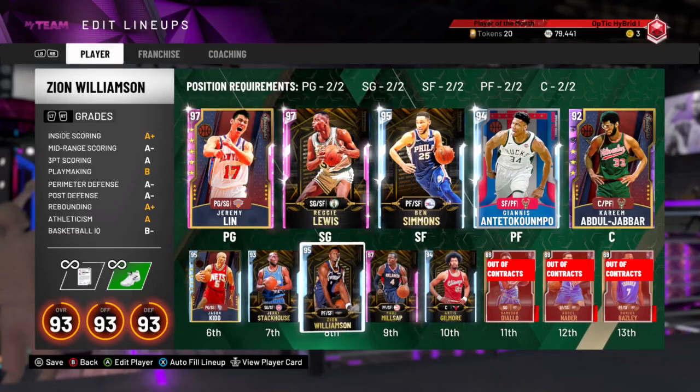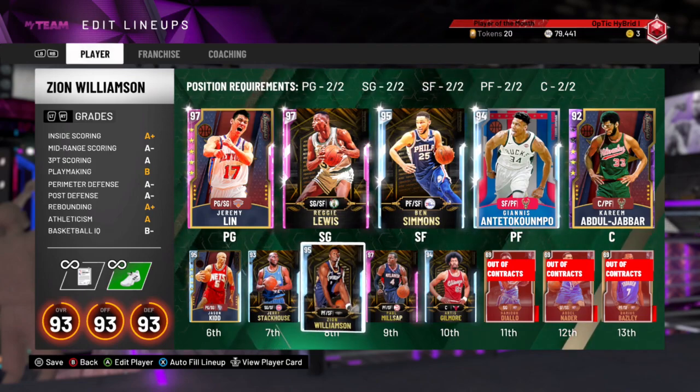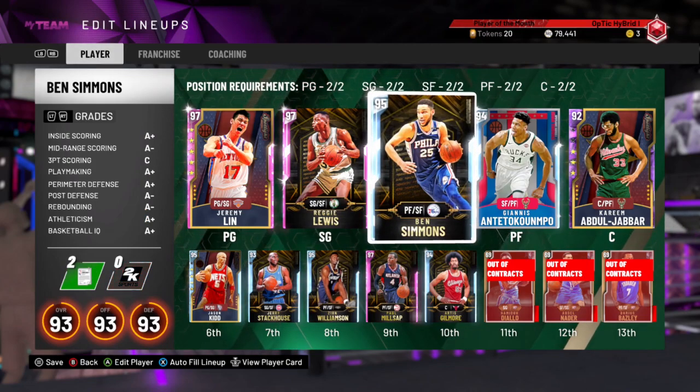In the last video we had just gotten this diamond Zion Williamson out of the token market, out of the triple threat reward board. Now today we got a locker code for this diamond rewards Ben Simmons.